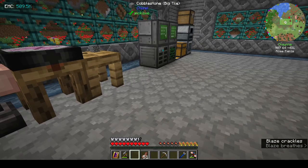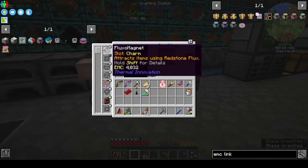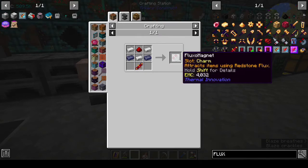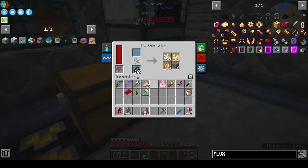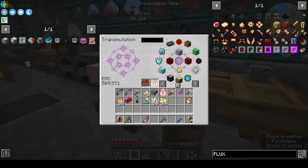I was flying around the nether and I made a magnet - it's in a curio slot. It's a Fluxo magnet, so it attracts items using flux. It was quite simple to make. I also made a pulverizer and a redstone furnace - I'm going to upgrade these at some point, but now I can at least double ore if I need to. We also got some fiery glass.